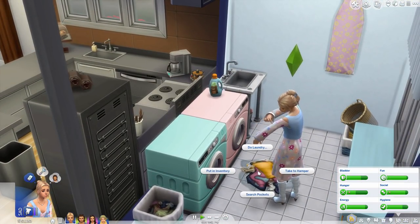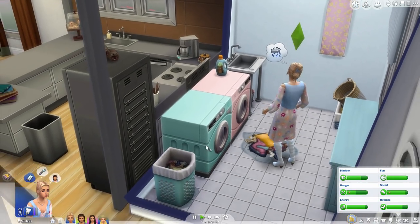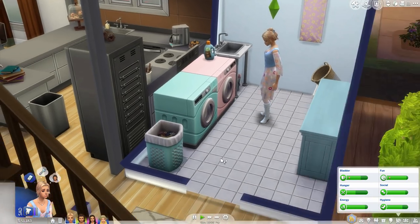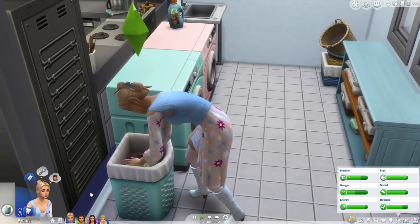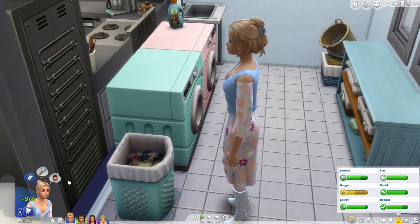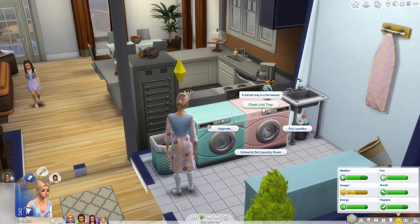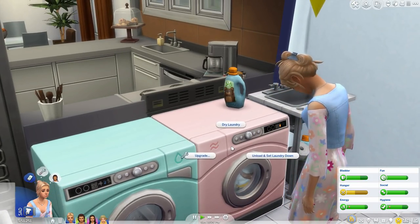It makes a puddle! So let's do laundry and add to the dryer. Then I wonder if there'll be a puddle. It goes away when you add it to the dryer. Then we can go ahead and search pockets — she searches through the hamper. I love that the kids can do this. We got 68 simoleons from searching! I don't think you always get that much, but there was a lot of money in there. Let's go ahead and clean the lint tray — oh my God! I did not know that was going to be a thing!